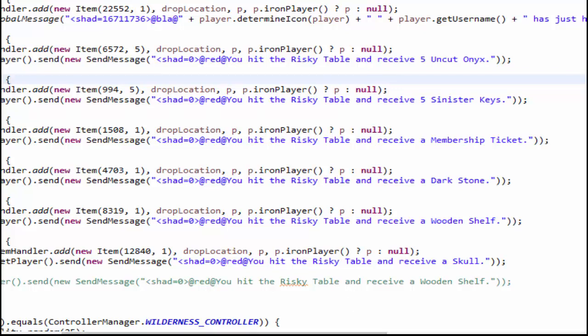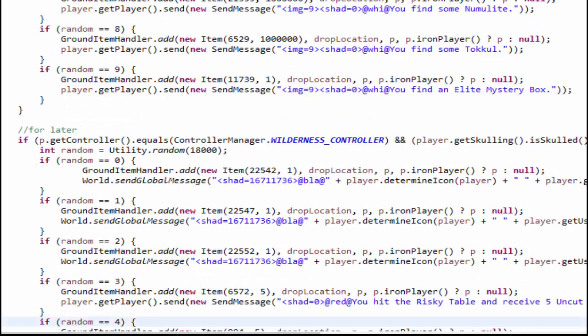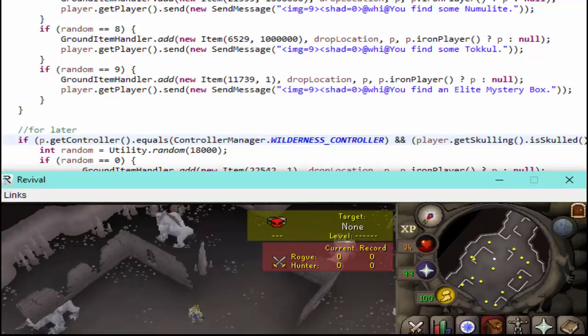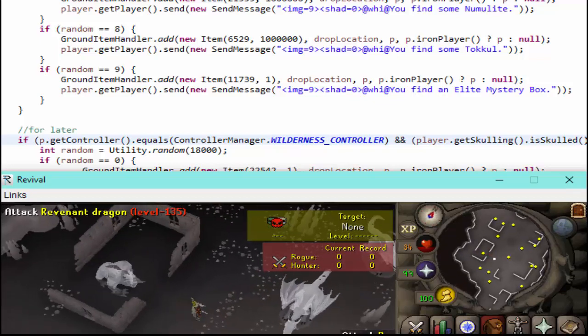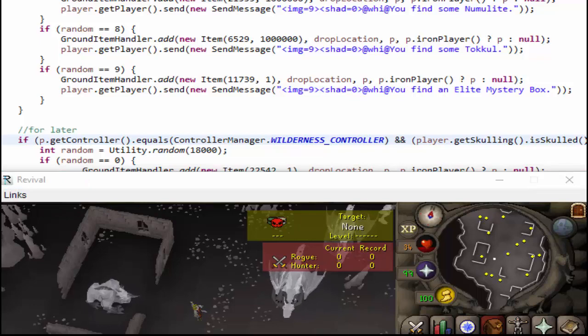You can also just use the NPC in Edgeville to skull yourself. We did change the skull timer — it is now 20 minutes. So you go to Edgeville, skull up, get into the wilderness, and kill any monster. Any monster works. I tried coding a combat requirement but it didn't work out. Scorpions work the same as killing dragons. If you're specifically farming this table, it's better to kill something easy and consistent like Chaos Druids or green dragons.